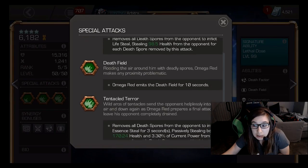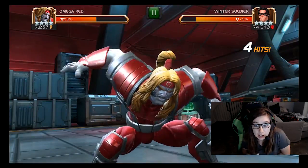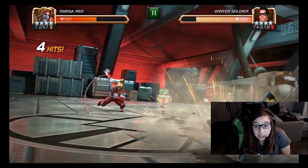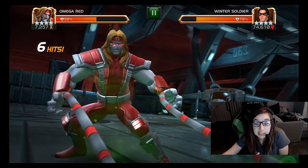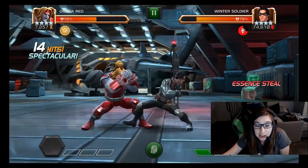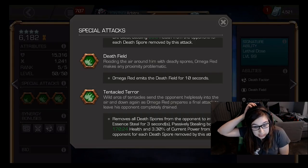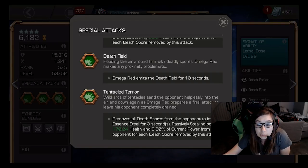Purple buff. And the L3 is Tentacle Terror. It removes all spore stacks and steals life and power. It's based on the Sig level and the number of death spore stacks you have at the time. I used Winter Soldier. A couple of the other content creators did some really cool mathing based on what you know about Winter Soldier, but I did not. It looks really cool but doesn't do a huge amount of damage all at once. You can see it's 3.3% of current power, which doesn't appear to be affected by the Sig level, but the lifesteal does get affected by Sig level.